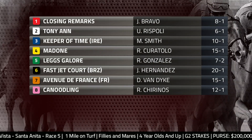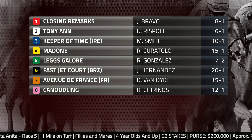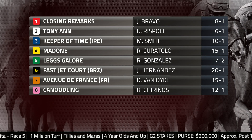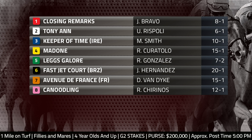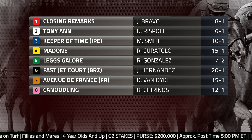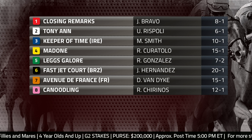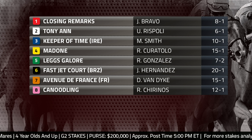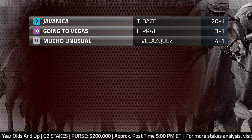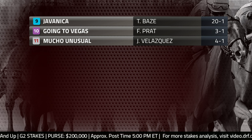Let's take a look at the first eight runners in the field. Most in the field are actually stakes winners, including a couple of Grade 1 winners such as Going to Vegas, who's on page two, and Mucho Unusual, also a Grade 1 winner. Legs Galore is the speed of the field. A couple of Grade 1 winners from the far outside: Going to Vegas and Mucho Unusual. A good group of 11.